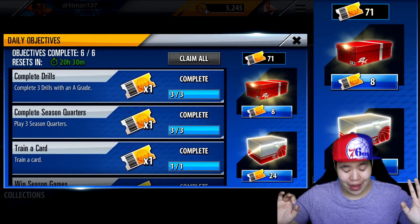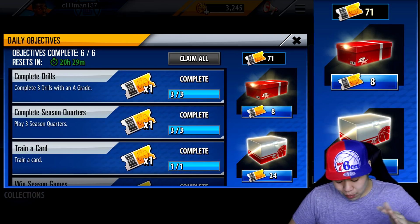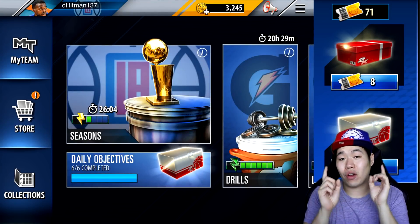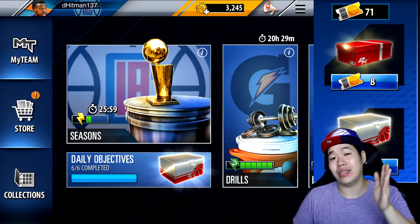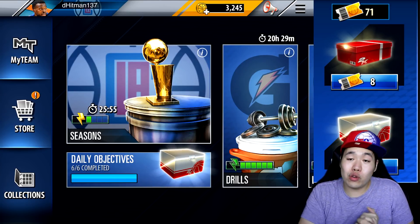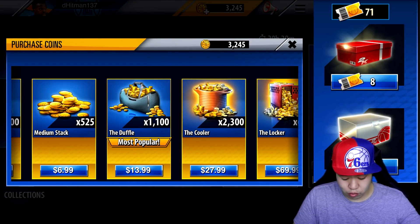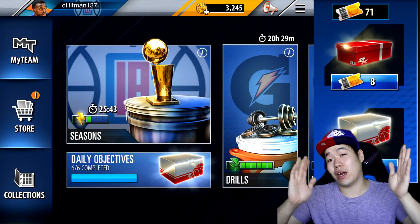Let me show you guys the training daily packs - I have 71 tickets. I've been grinding this out almost daily for the past week. We're going to be opening probably two of the 24, three of the eight, and then one of the free. And since you guys know I have coins right now - I paid a bit of money - that's a lot of money to purchase one of the packs. 3,200 coins will cost you about $40 Canadian, which is about $35 American. We'll see if it's worth it or whether it's better to grind out.